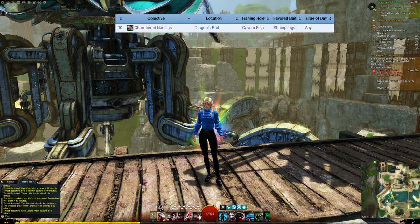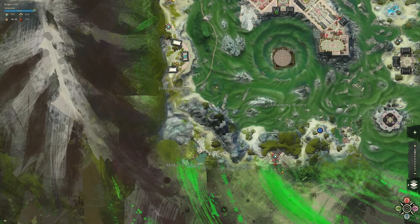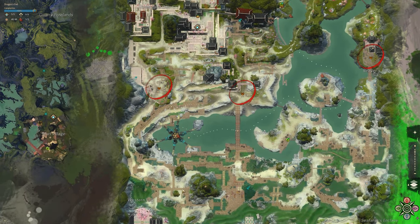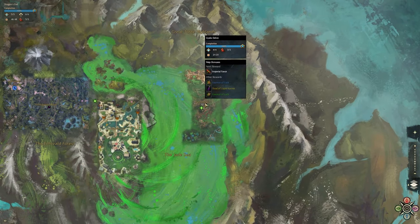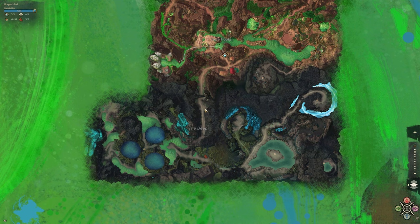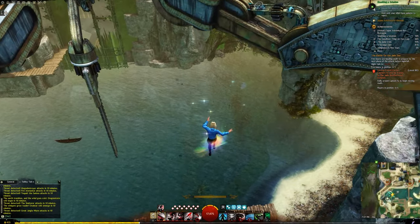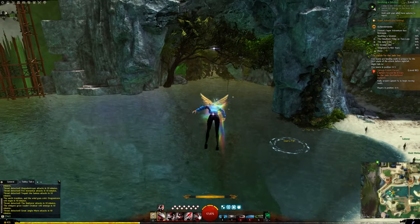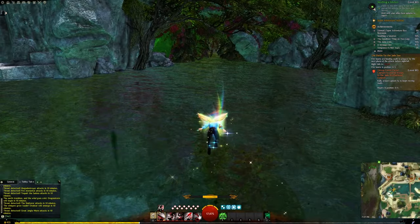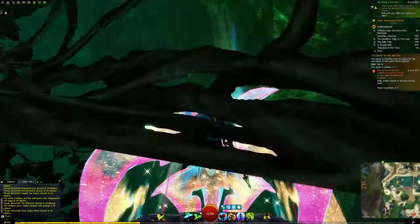Next up is the Chambered Nautilus, found in Dragon's End and more recently in Gyala Delve. You're looking for a Cavern fishing hole. In Dragon's End, head towards the mine site J502 and right on my personal marker is where the cavern is. In Gyala Delve, head to the Crystal Cavern in the Jade Pool section of the map. Back in Dragon's End — I don't recommend gliding in or using your Skimmer to get into the cavern because you need a piece of land to pull up your skiff. Just outside the cavern there's a little beach where you can get your skiff out.